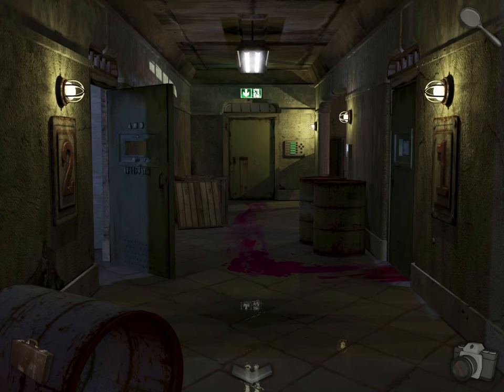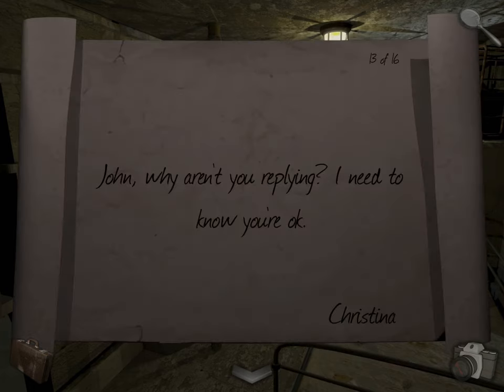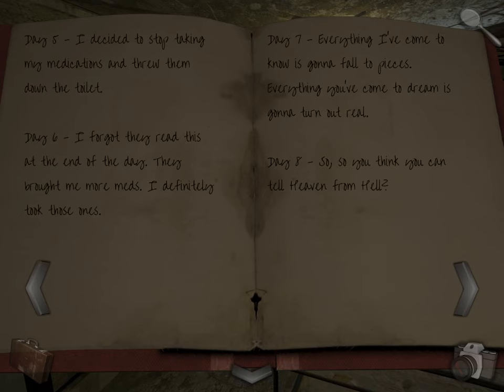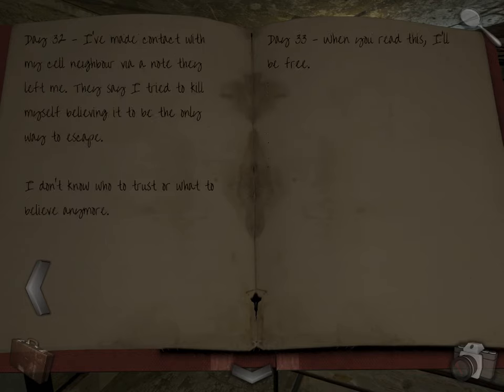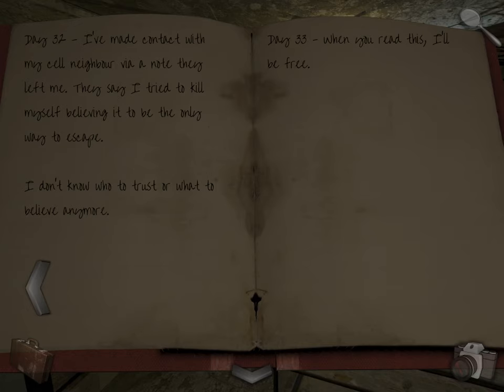Okay. Enter room two. Read this note. And let's read the journal. So the thing about the butterflies — if you just saw, there's a bunch of butterflies all around the game. I don't know exactly what the meaning is, but it's not part of a puzzle. So there's probably some underlying meaning about them.